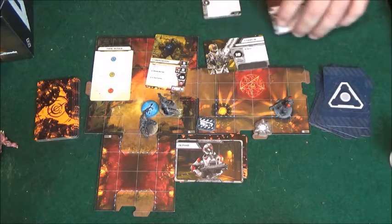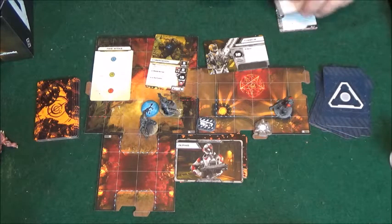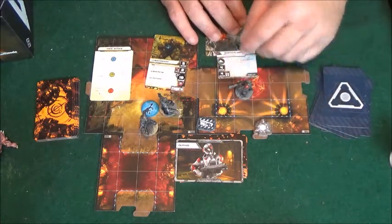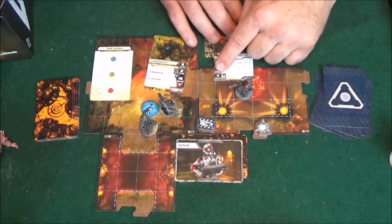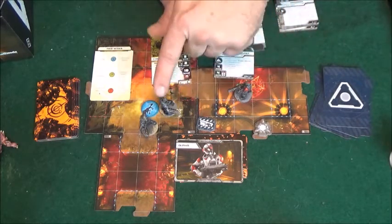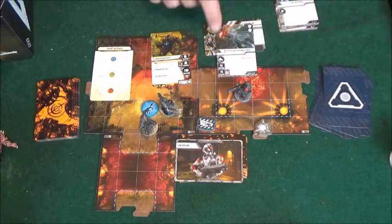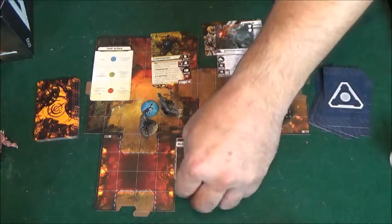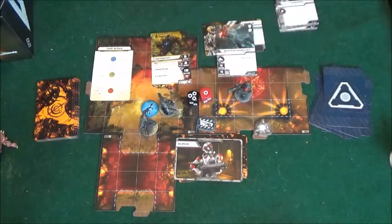Once you decide to shoot, there is a range number on the card. You count out the spaces — you can count diagonally as well. If the target is within range, the card gives you the color of dice to roll. You roll those dice and that determines how many hits you've performed.